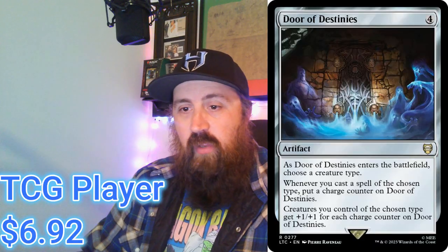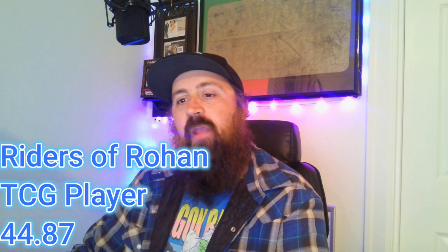The other card in this deck that fits well with the theme is Door of Destinies. It enters the battlefield and you choose a creature type — most likely human or knight; I think you want to choose human most of the time. Whenever you cast a spell of the chosen type, put a charge counter on Door of Destinies. Creatures you control of the chosen type get +1/+1 for each charge counter on it. You can proliferate it, find ways to put more counters on it, making your creatures bigger and bigger. It's a four-mana artifact usable in any tribal-type deck. MTG Goldfish had this deck at $68.47 when it first got spoiled.